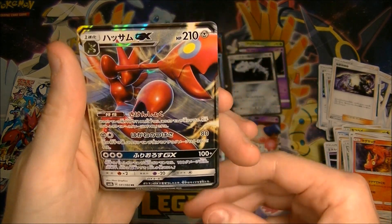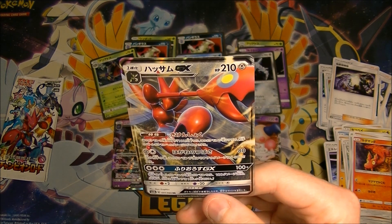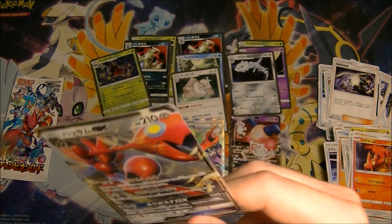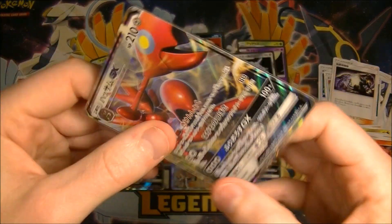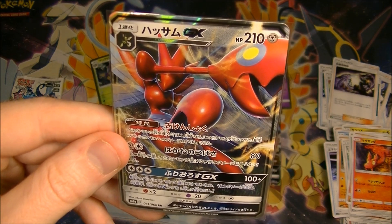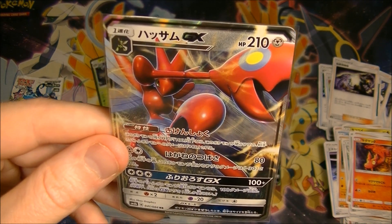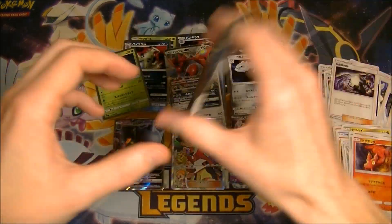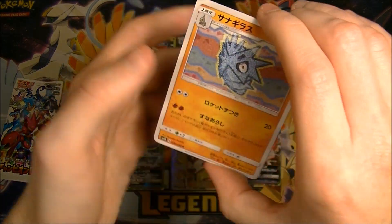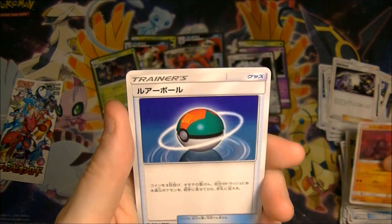We got the Scizor GX! This pose looks like it's inspired by the original card. What does it say - 80 damage for two energy, and your opponent's Pokemon does 30 less on their next turn. The GX attack does 100 plus 100 more if they're an evolution Pokemon, and if this Pokemon has less than 100 HP its attacks do 80 more - kind of cool. Scizor is probably the better one to get. I don't think we're going to get another GX though since we're so close to the end of the box, which kind of sucks - there's no prism in this set either.